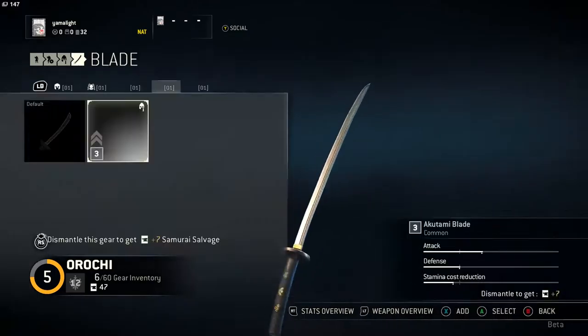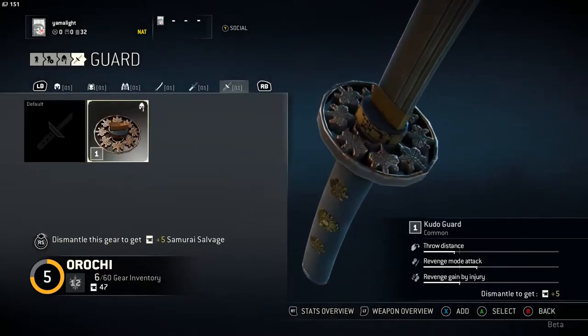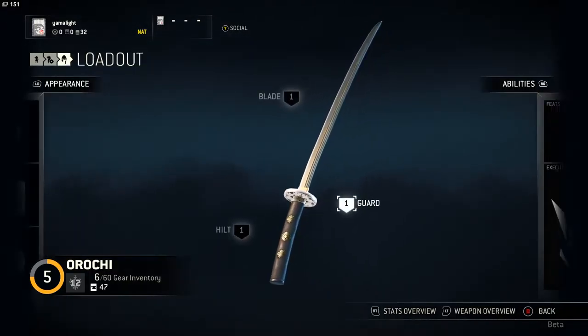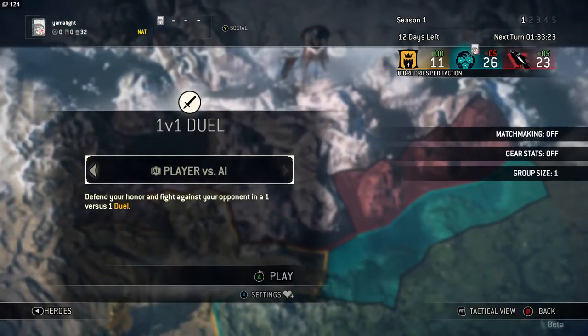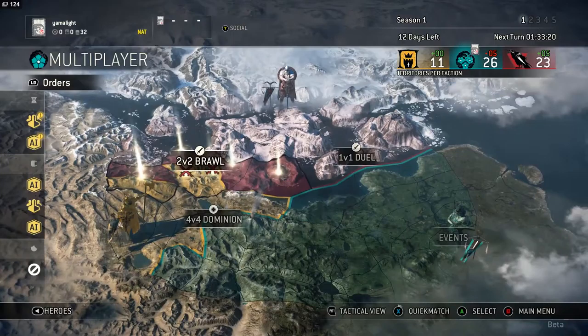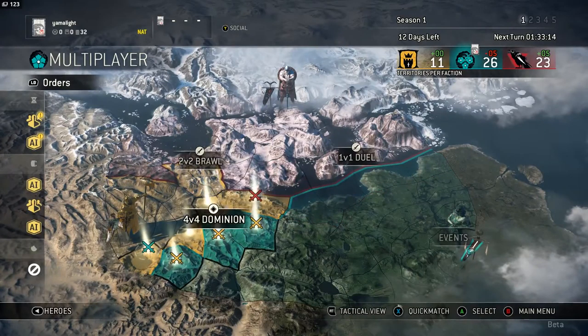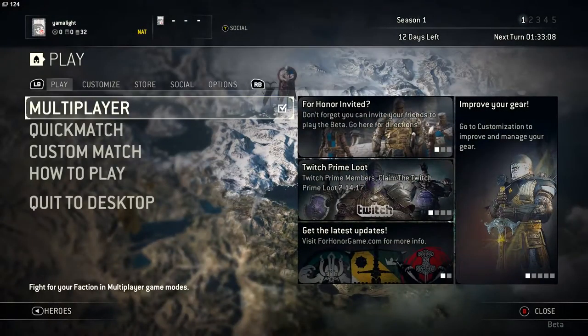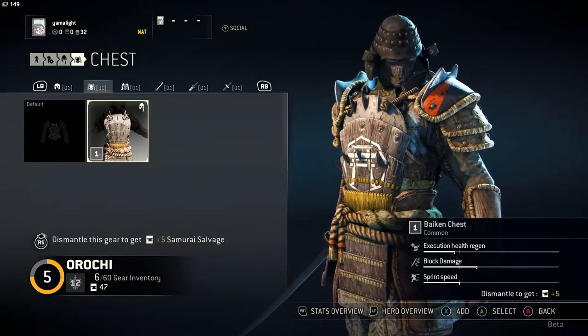The gear can drastically change your performance. For example, I added this blade and it almost doubled my attack, which is kind of ridiculous if you think about it. If you throw enough money at this game, you can just go out there and murder everything that moves. In 1v1 and 2v2, gear stats are actually turned off. But in Dominion — which in my opinion is one of the most fun modes — your gear will decide a lot. When I got that blade that doubled my attack, I started murdering people way faster with basically no effort.